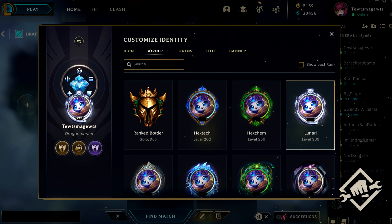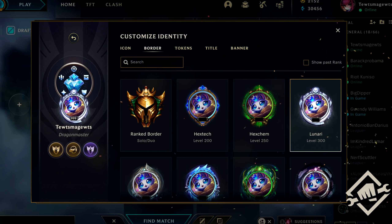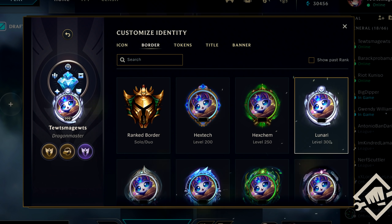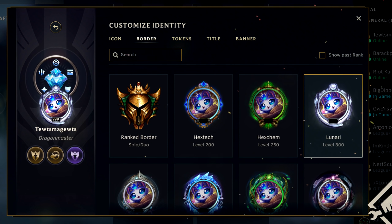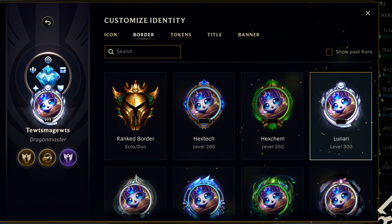What they are doing is a complete redesign of the customization for your profile. You will keep all the unlocked borders from ranked or from level up so you can pick whatever you want. Say you got to level 200 and really liked the border, but then it changed when you got to 210 and you cannot use the 200 one anymore. Well, now you will be able to use all of them that you got unlocked.